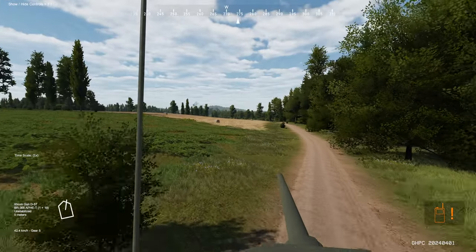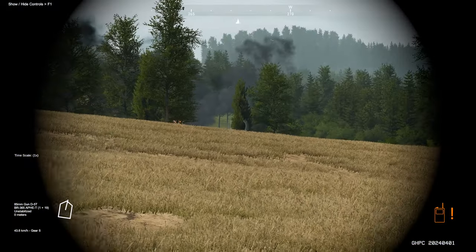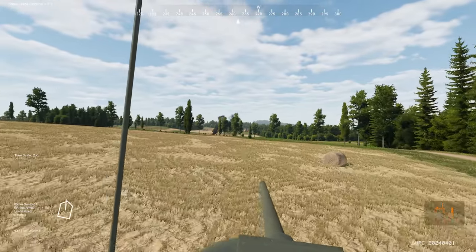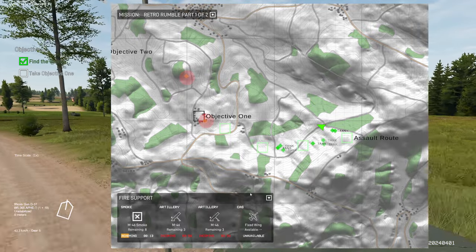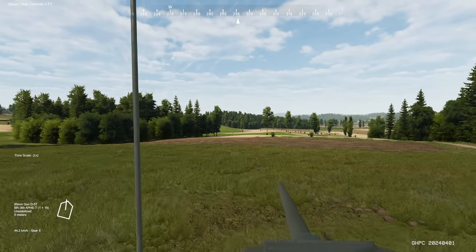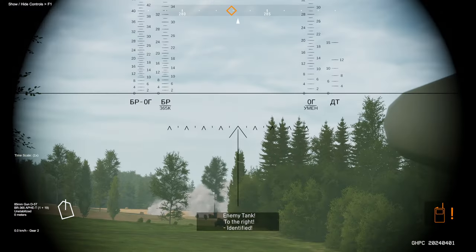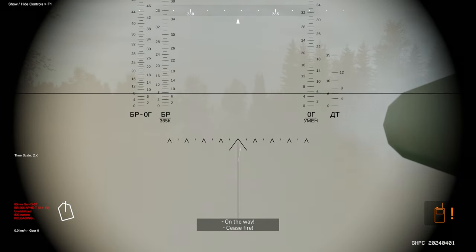Moving north to flank this time. Lots of destruction — you can see a lot of burning tanks. Not surprising, this is a bloodbath. We'll keep calling artillery on the objectives and the hill. We don't have any more fixed-wing support. Moving in a line to attack. There's a tank spotted. Yep, see him — we'll stop, range about 800 meters, and fire. Target destroyed!